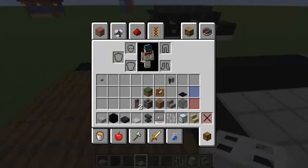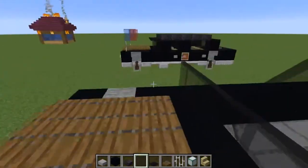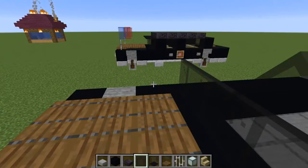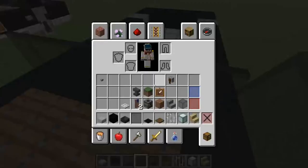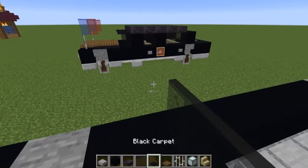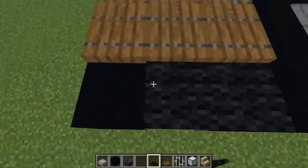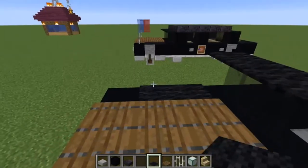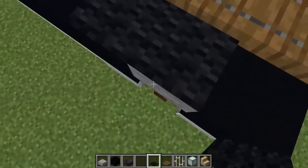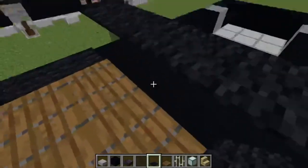Then switch out to a few more materials. Across here you're going to do a whole row of black glass panes. I use black because presidential vehicles usually have tinted windows. And then across the top of those I've done black carpet. So you've got black carpet covering your stair, black carpet covering your other stair, and then two back, and then a whole row of black carpet on top of your glass panes.